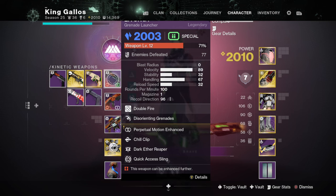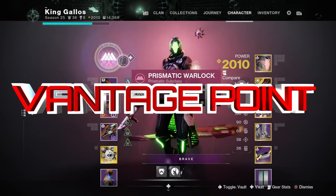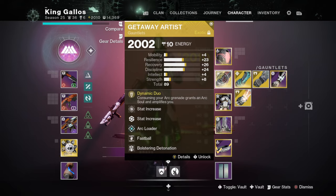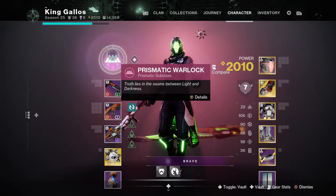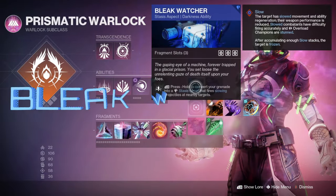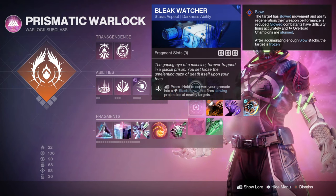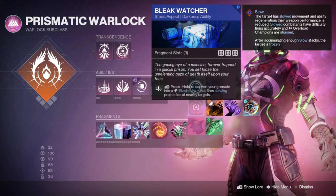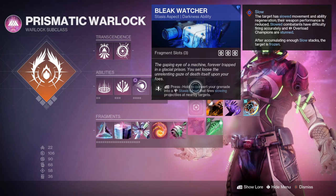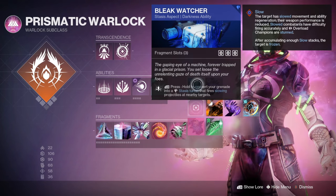The main thing you want is Vantage Point and a Prismatic class along with Getaway Artists. The reason: the way I have my Prismatic Warlock spec'd out, when you charge the grenade with Bleak Watcher, you're not only going to get Bleak Watcher — you're also going to get a Sentient Arc Soul along with that. That's two for one: double support damage, arc and stasis together. You need that.